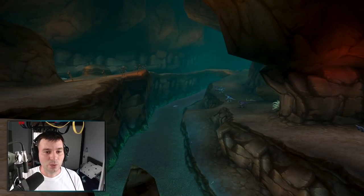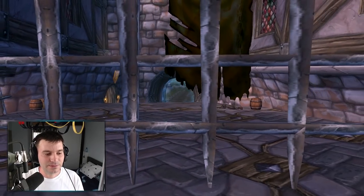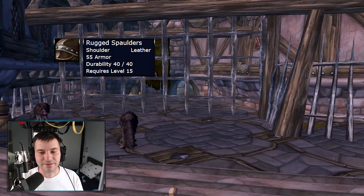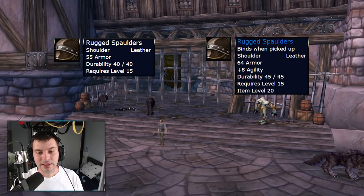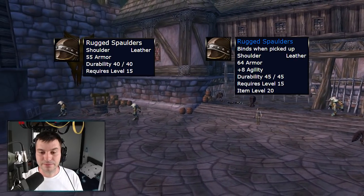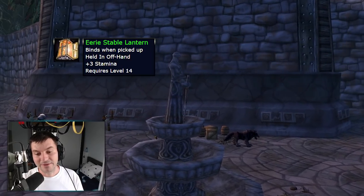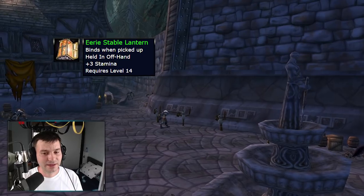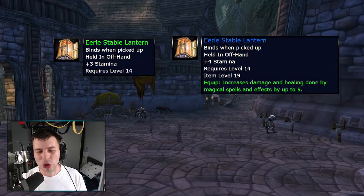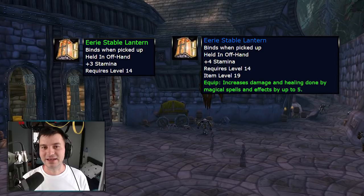Moving on to Shadowfang Keep, which also has a lot of modified items. The Rugged Shoulders at level 15 will now have eight agility — lower level than the ones from Wailing Caverns but still huge for leveling. An offhand with three stamina and a Stable Lantern will now have four stamina and five damage and healing — like a huge upgrade if you find a nice one-hander to pair it with.